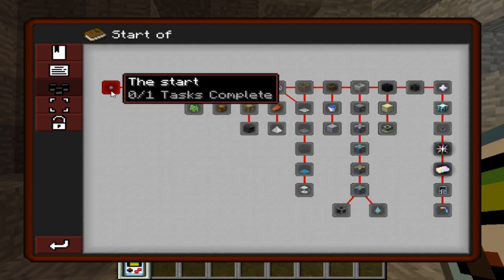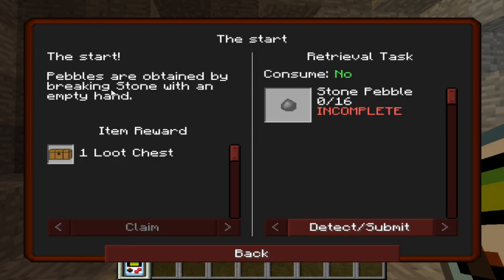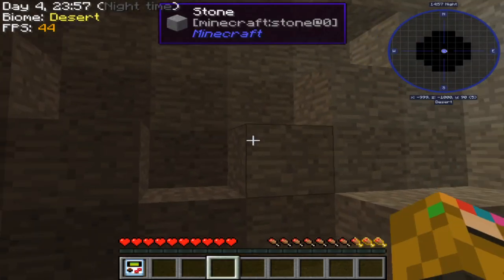All right, let's start. Pebbles are obtained by breaking stone with an empty hand — 0 out of 16.